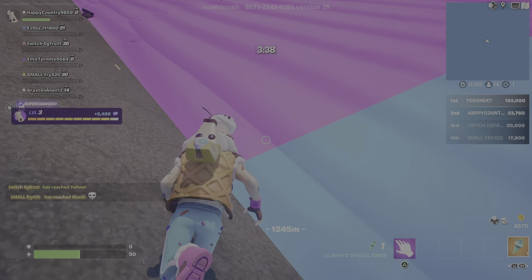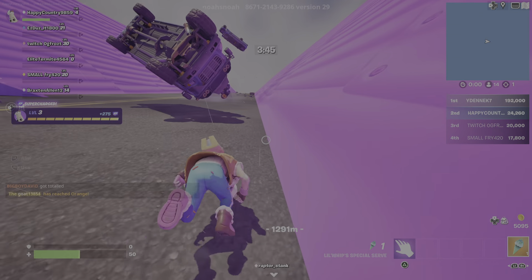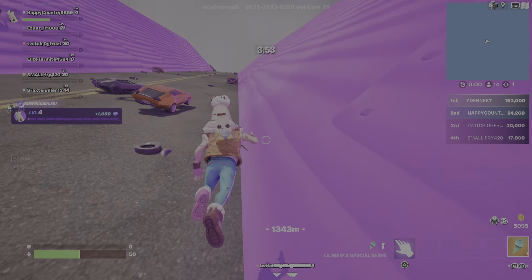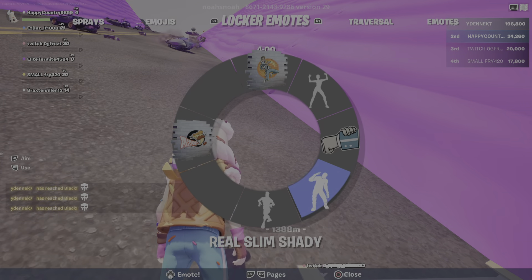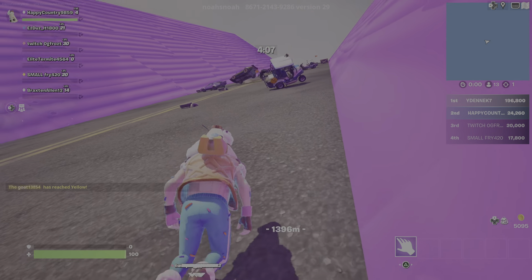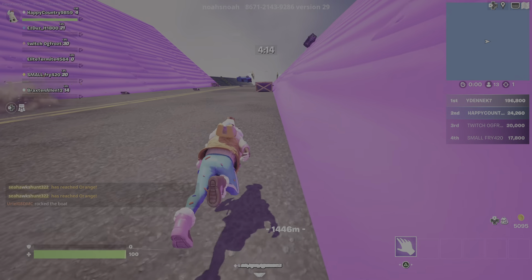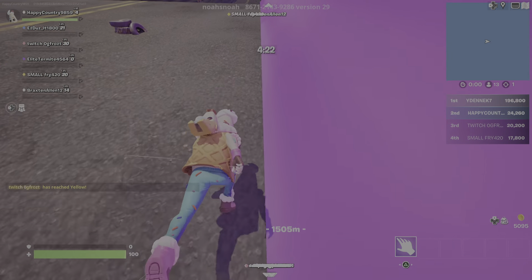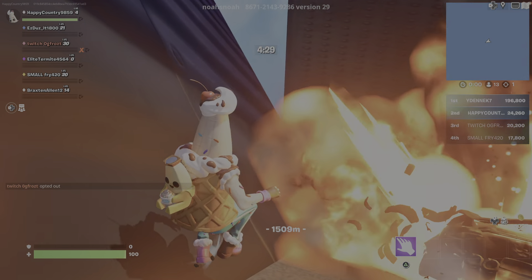Last time — I don't think I recorded it — but this guy dropped me like 500 coins. Shout-out to him, I think his name was Happy Country 9859. You should totally gift him a bunch of gifts. Once you get to black is when you are going to basically get an infinite amount of coins. You can sit here and keep duping. One time I sat here for 20 minutes straight just duping coins — it was so fun.